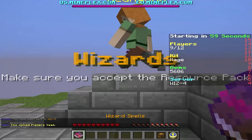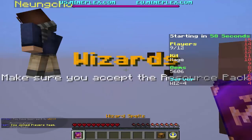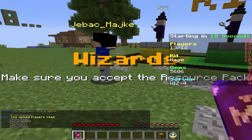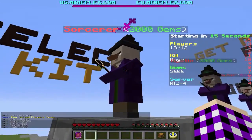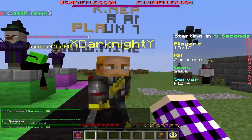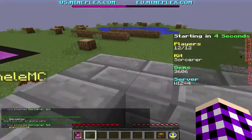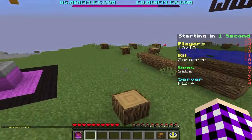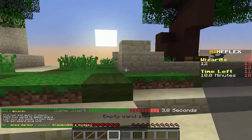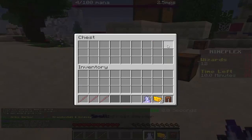So it's gonna take like 5 seconds to equip the correct resource pack. And as you can see you have a book saying wizard spells — you can check all the spells, I'm not gonna go through them. So let's grab the Soaker class, which is my favorite one. Because it gives you an extra wand and you're gonna need as many wands as you can possibly get so you can have more spells and easily kill more people. So as you can see there are so many chests around but you're gonna have to be as quick as you can.